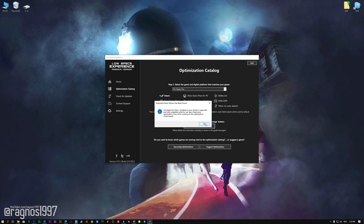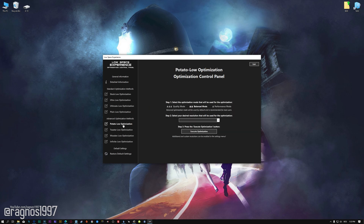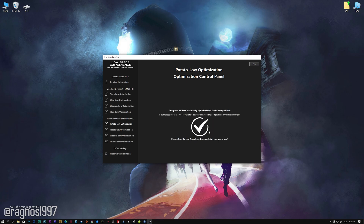Once that is done, press 'Load the Optimization Package.' Low Specs Experience will now automatically check if the game version currently installed is supported by this optimization. If it is, press OK and the optimization control panel will load. Simply select the optimization presets and the resolution you would like to render your game at — this is something you will need to experiment with on your own to see what works best for your system. Once you decide, press the Execute Optimization button and then start your game.